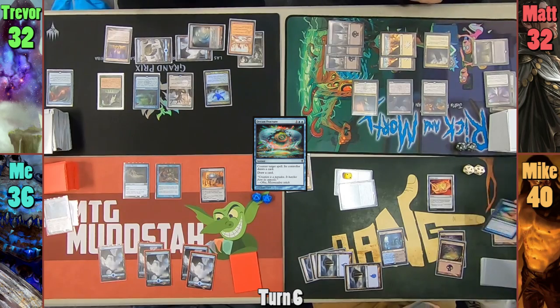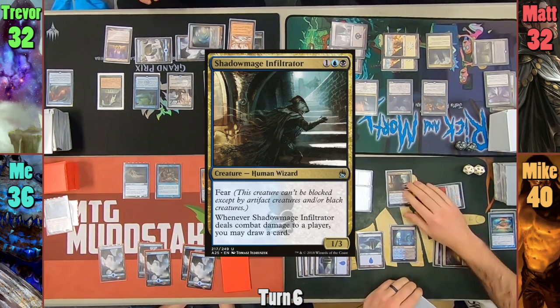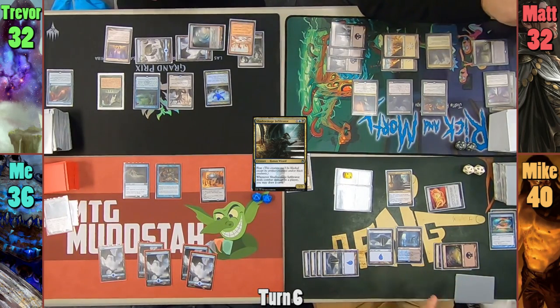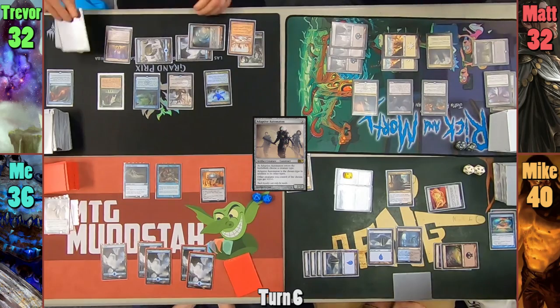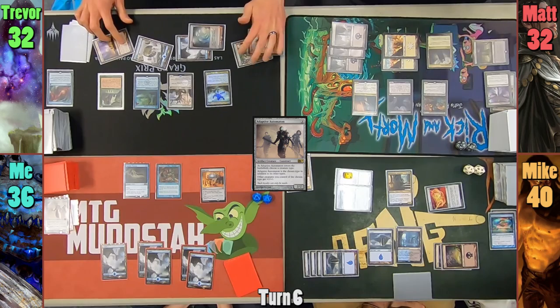As you can tell, my New Year's resolution is going very well. Mike then plays an Island for his turn and plays a Shadow Mage Infiltrator. He doesn't pay 1, and I remember to draw a card before he passes. I draw for turn and pass, discarding Adaptive Automaton at the end of my turn. Also, Trevor has his Thespian Stage become a copy of a Forest at the end of my turn, having too many colorless sources for his liking.